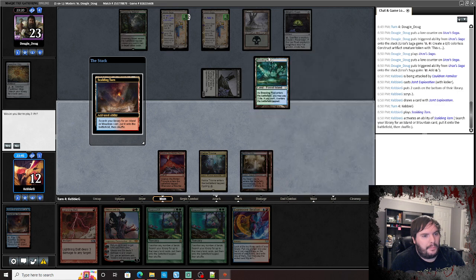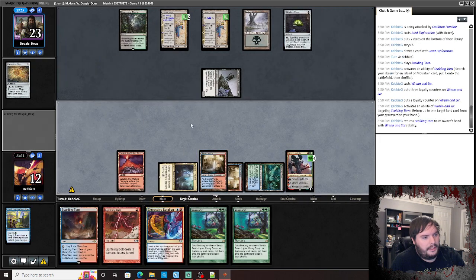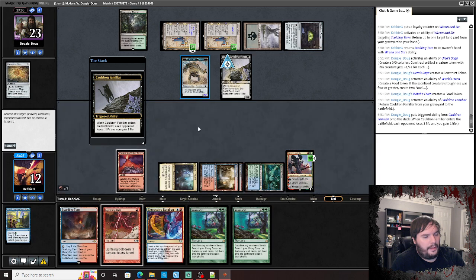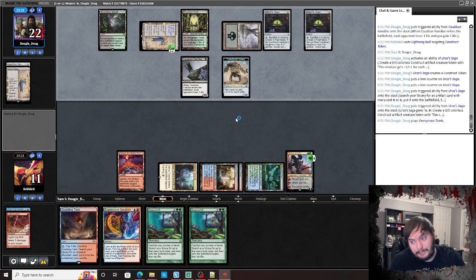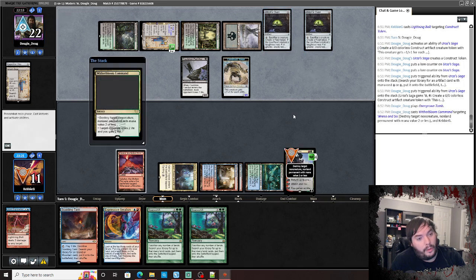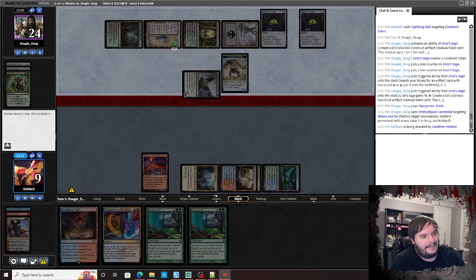We untap, play Scalding Tarn, crack it for a Breeding Pool. Play Wrenn, uptick to get back the Tarn. Makes a construct, sacks the cat, brings it back. We bolt the construct. Opponent tutors up another Witch's Oven — makes sense. This deck is probably going to get a lot better when Diabolic Intent comes in — should just automatically pick that card up, make this deck a lot stronger. Having the cat and oven kills our Wrenn.